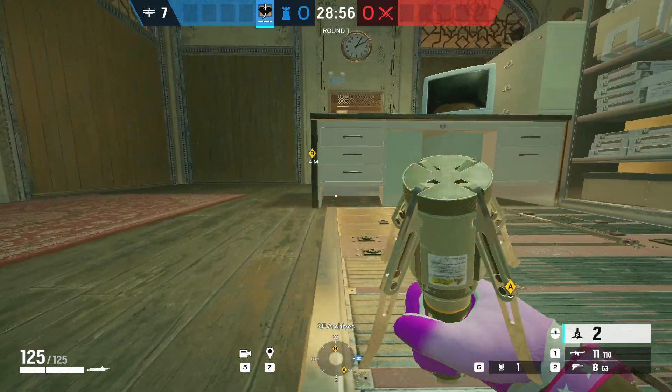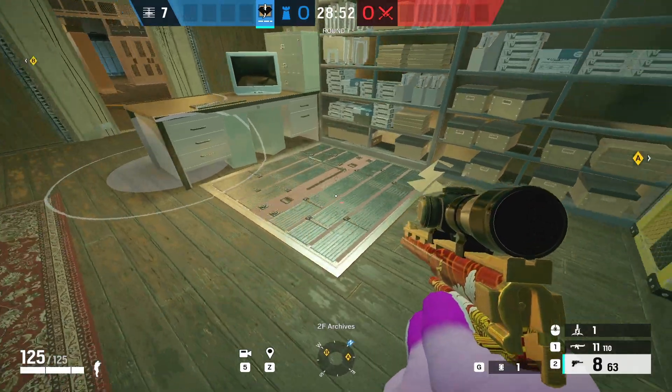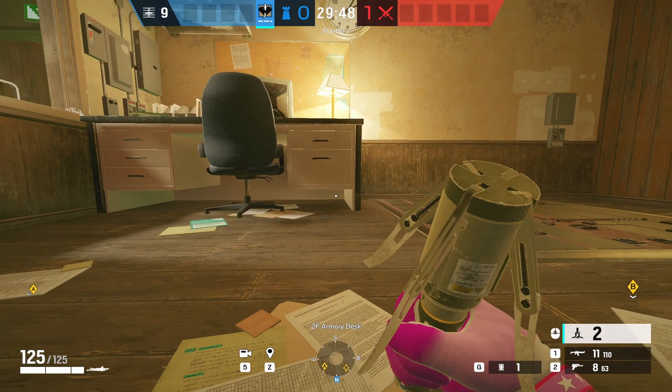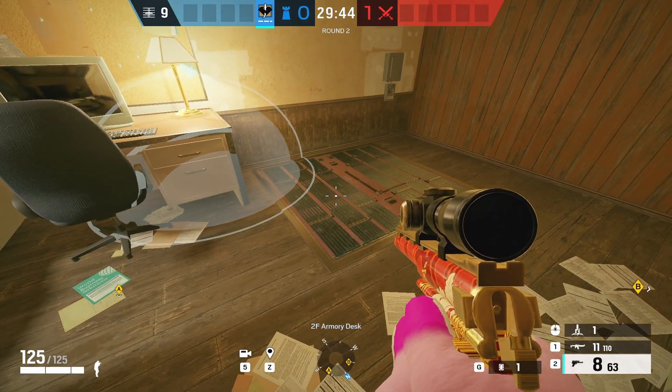Next up, for the hatch in the archives you can just lay prone and throw it under this desk. Same with the hatch in small office — lay prone and throw it just under the desk, and the hatch is also electrified here.